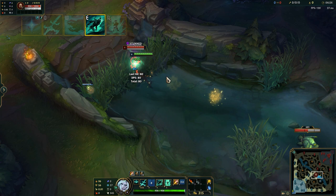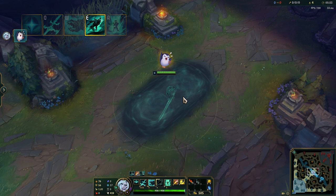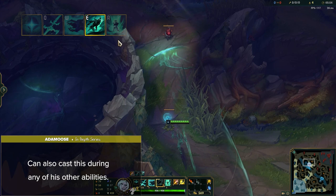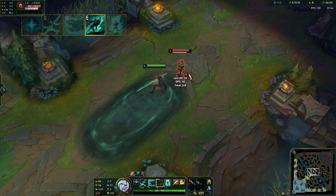Viego's E is called Harrowed Path. Viego sends out a trail of mist in the target direction which lasts for 8 seconds, spreading around the first terrain it encounters. When inside the mist, he gains bonus attack speed, and if he's not attacking or casting, he becomes camouflaged and gains bonus movement speed. He can cast this during any other ability. This ability is very flexible with many uses that will be discussed in the jungling section.